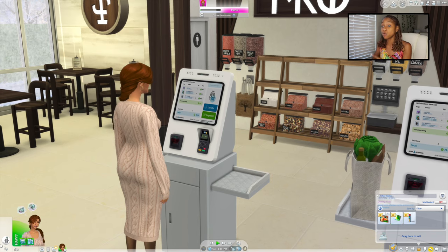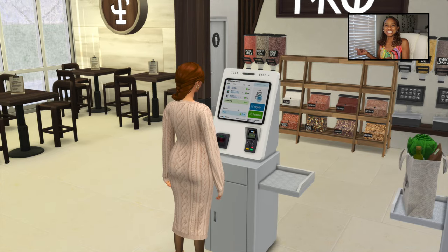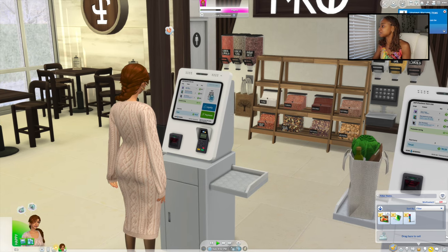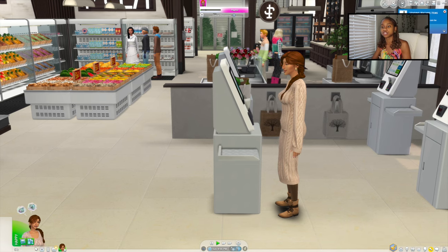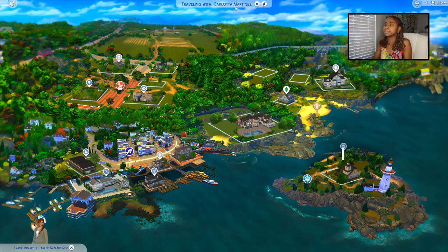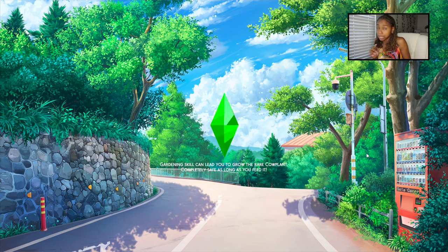Some of that stuff is now in your inventory. We're going to go back to the house and show you what it looks like. She's doing the payout - she said let me finish paying out. It says the item purchased can be found in her inventory. This is giving grocery store! Now we're going back to the house because you don't just eat at the grocery store as soon as you buy the food.